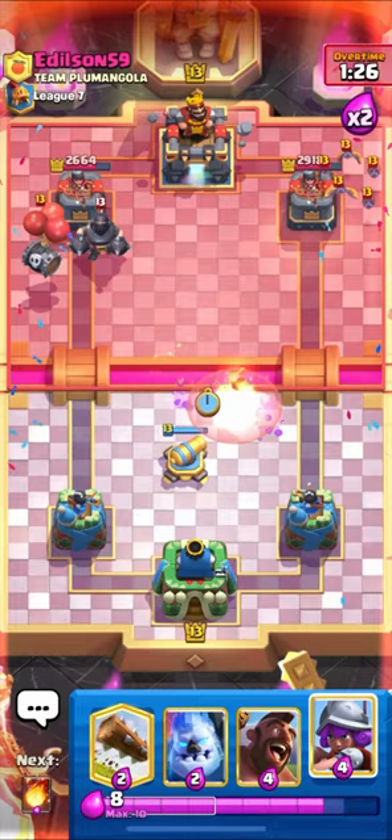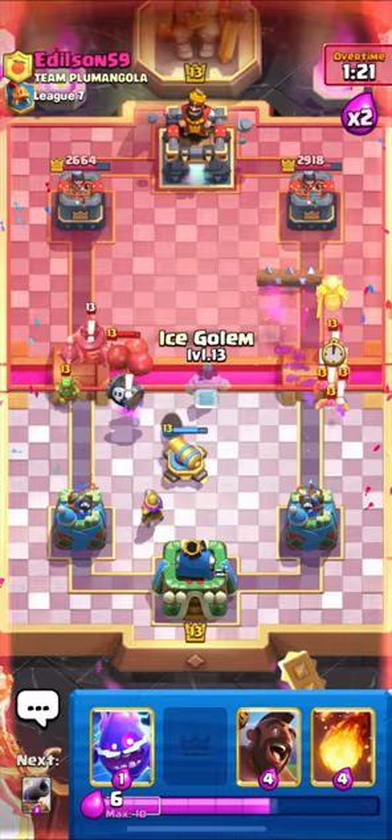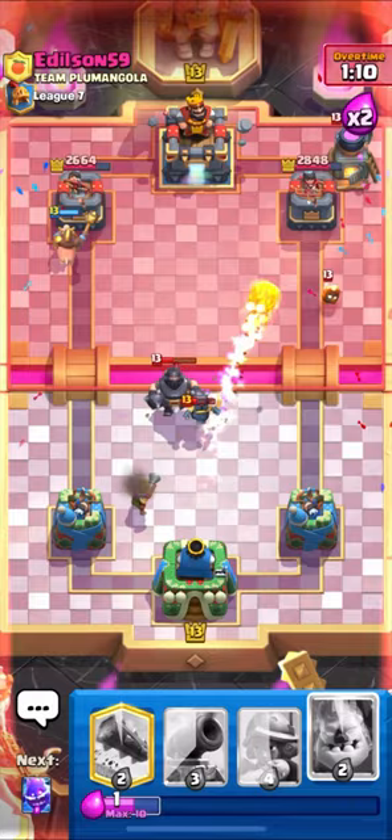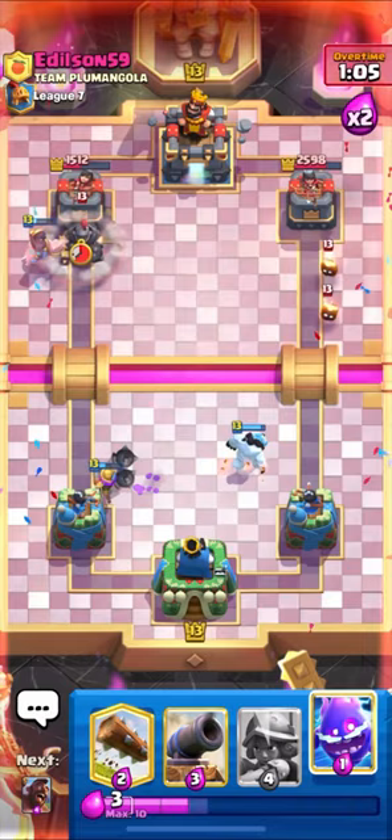Let's stop his Fire Spirits with our Electro and get ready with our Cannon. Let's set up our Musketeer and use our Log. I think we have to put down our Ice Golem. Let's go in with our Hog as he has used his Mini Pekka. Mini Pekka will be taken out by Musketeer and our Hog is going to get a lot of damage. He dropped his Mega Knight - let's be ready with our Cannon.